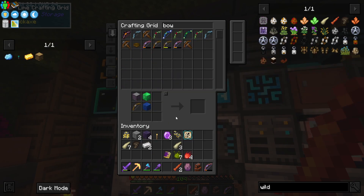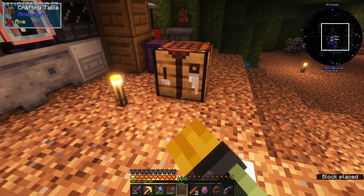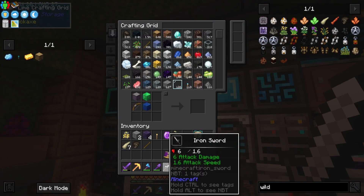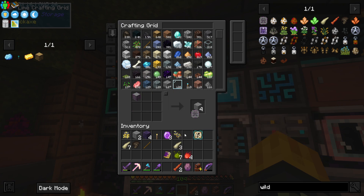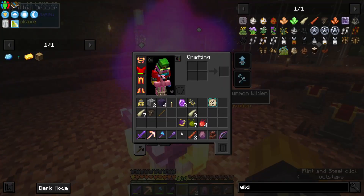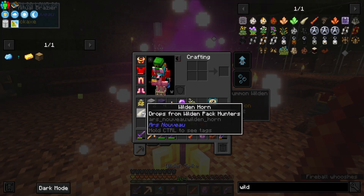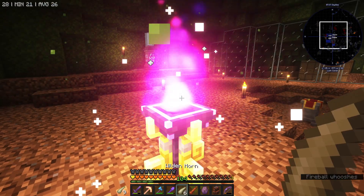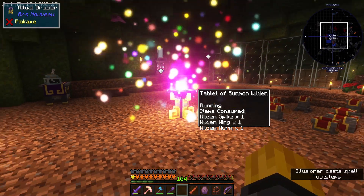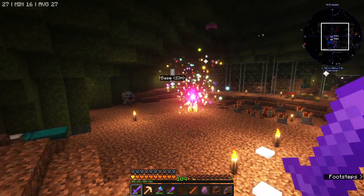We don't actually have any iron left so let's quickly just grab one. Do we have any more bows? We do. Because I don't want to mess up the crafting within that interface, I'm going to craft the iron sword right here. Otherwise it would have removed everything. There we go, that is another one of them. If I now click this on there and throw this in there, and also throw that in there and that in there...